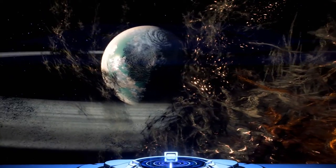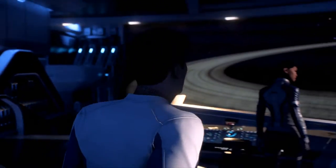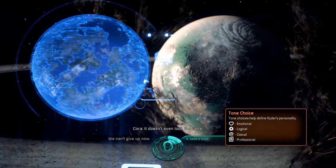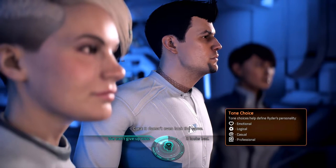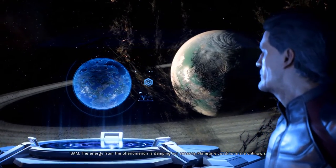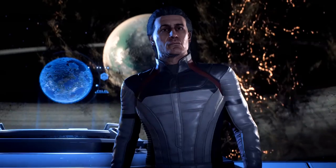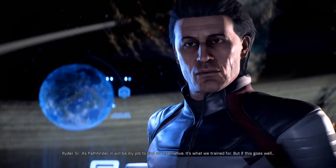"Is that our golden world?" "That's Habitat 7. New Earth, if we're lucky." "All of our long-range scans told us it was in the green zone, perfect for human settlement. It doesn't even look the same." We're marooned — twenty thousand souls adrift. When the power runs out, we need to know if that's safe harbor. "As Pathfinder, it'll be my job to find an alternative. It's what we trained for."